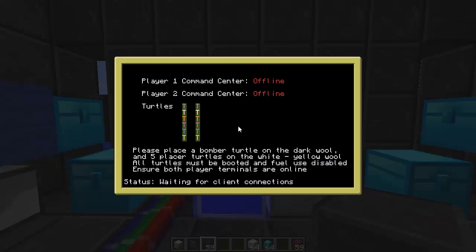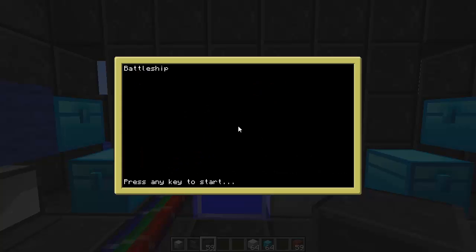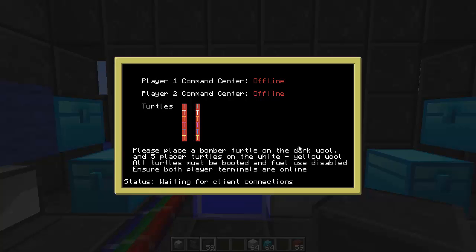If we look at the server interface here, let me actually restart it. So here on the front screen I need a splash screen — if anyone's good at ASCII art, I guess we'll do another user-submitted art here. It's got to fit in a normal ComputerCraft screen and say 'Battleship' or something like that. Then we come to the initialization screen, which shows right now both command centers are offline and all the turtles are offline as well.